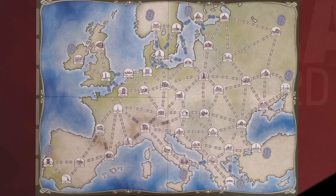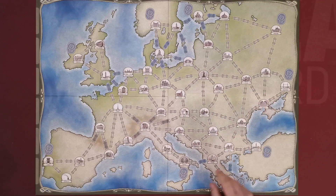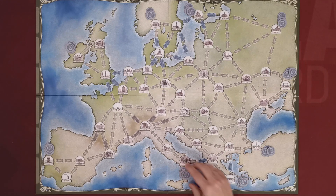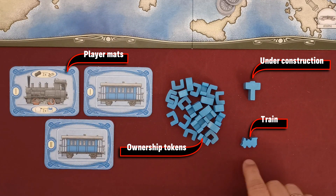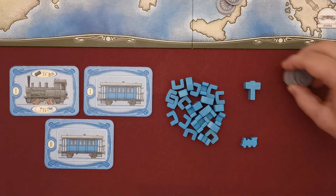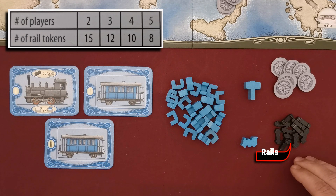First, place the board in the middle of the table. Create a supply with the rail pieces and the coins next to the board. Nine of the surrounding cities depict two coins next to their icons — you need to place two coins to each one of these cities from the general supply. Players then select one of the colors and take the three player mats, a train, and two coaches, the ownership pieces, the train, and the under-construction token of their corresponding color. Players also start the game with six coins, which they take from the general supply.